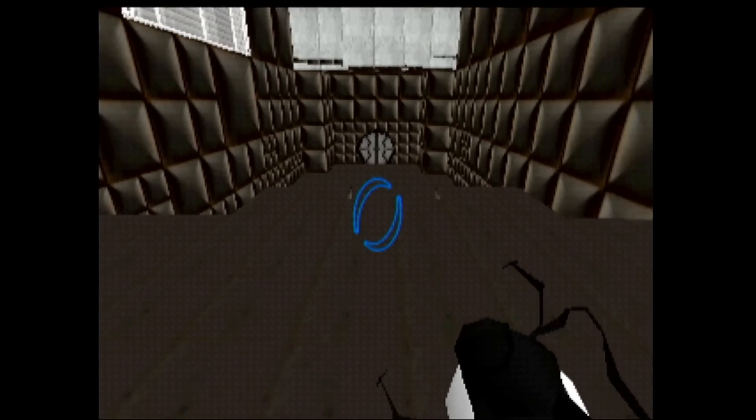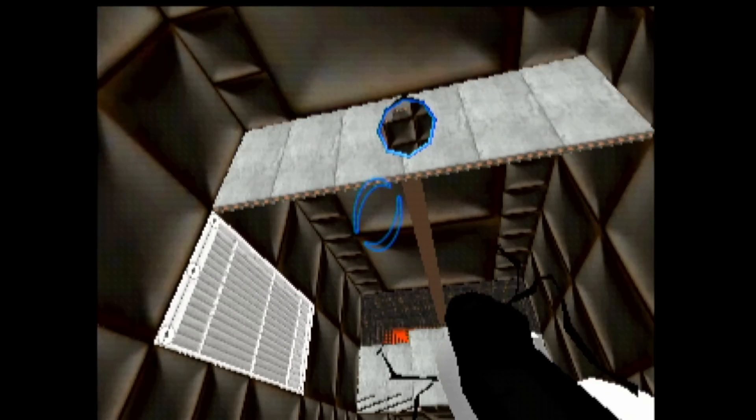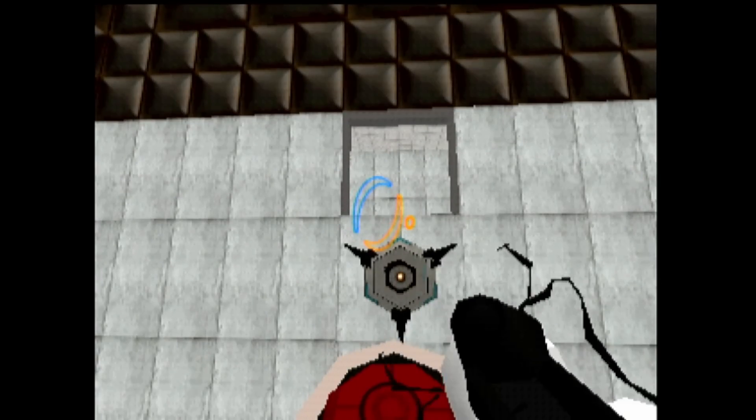Momentum, a function of mass and velocity, is conserved between portals. In layman's terms: speedy thing goes in, speedy thing comes out. This includes getting the complete portal gun — the device has been modified so that it can now manufacture two linked portals at once.